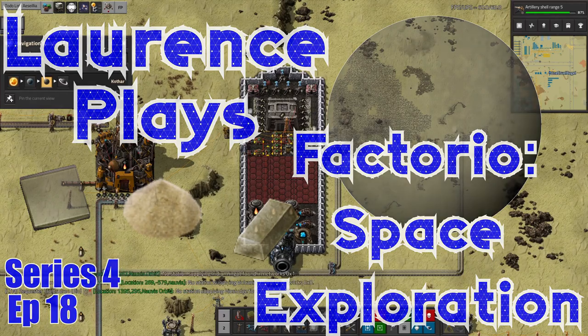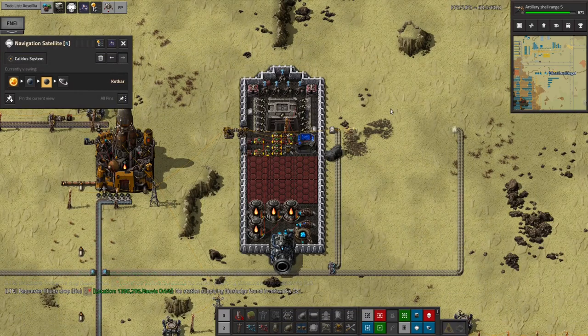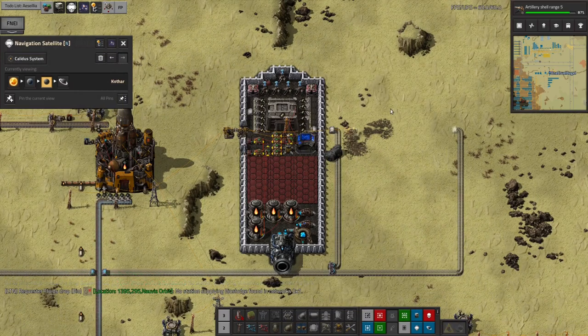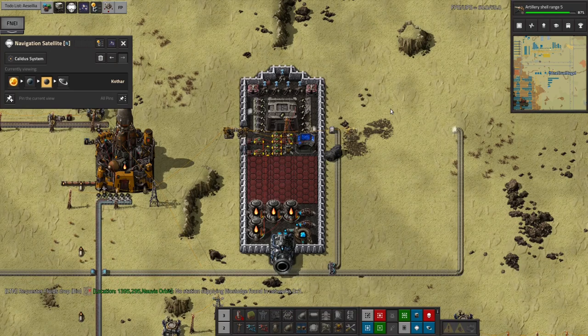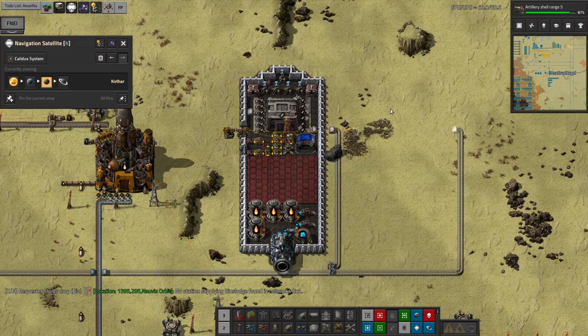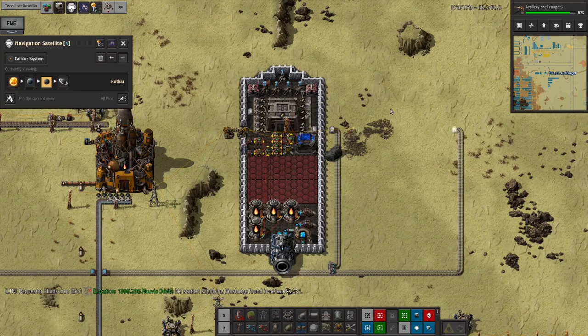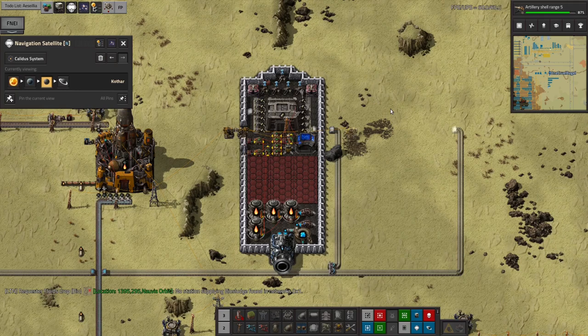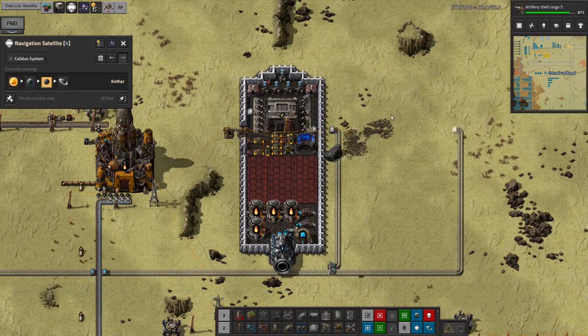Hello everyone and welcome to Laurence Plays Factorio Space Exploration. Today I wanted to talk about how I got spaceships going back and forth from Kothar to Norvus and Norvus Orbit. However, as I was having a look around getting ready to record the episode, I noticed quite a lot of things that are going wrong. So we'll talk a little bit about what's actually happening and what's causing issues.